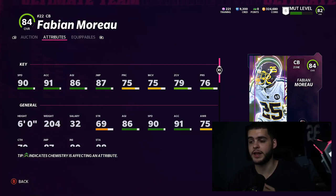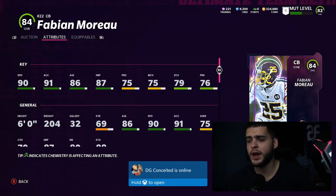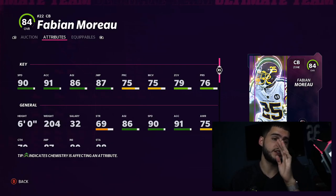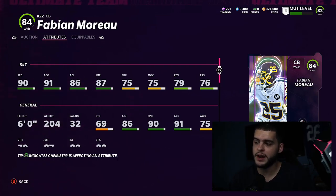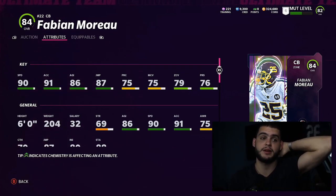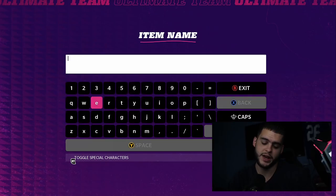Moreau has 90 speed, 91 acceleration, 86 agility, and 87 jumping — like a budget Deion Sanders in terms of athleticism. He'll probably be the fastest guy on the field unless they have a Ja'Marr Chase or Tyreek Hill. He's on defense so he'll be great. He won't have elite man coverage, but with a strategy card he can get around 80 zone, which is usable. He can play nickel, dime, or deep zone, and he's only 40k — or possibly free.